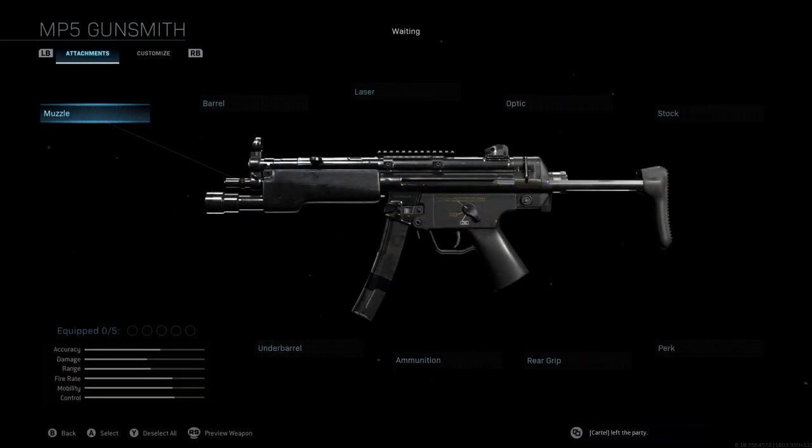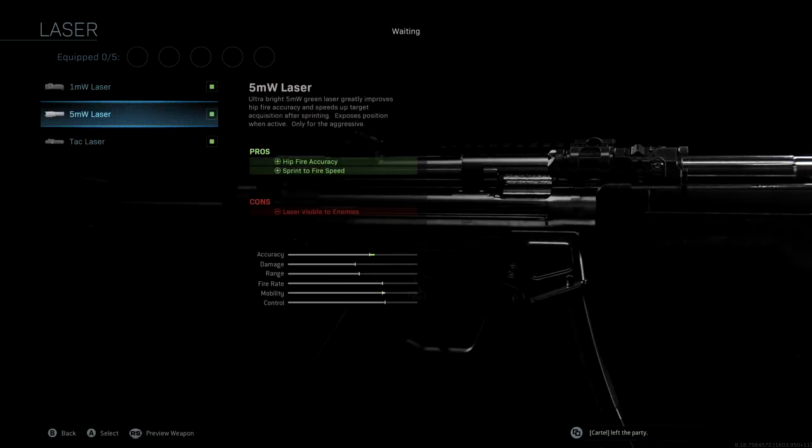If you guys take a look at the attachments, we're not going to be using a muzzle and we're also not going to be using a barrel. The laser that we're using is the 5MW laser. With this, we get hip fire accuracy as well as sprint to fire speed, giving us a nice boost to accuracy and mobility. Having that 5MW laser is really going to help us when we're playing super aggressive — running around corners, through doorways, those really close quarters gunfights.